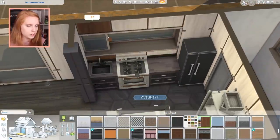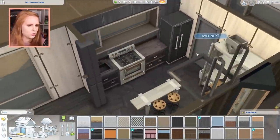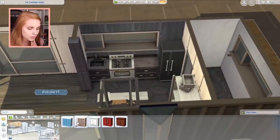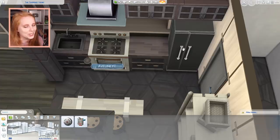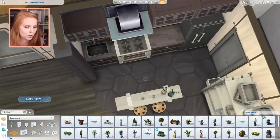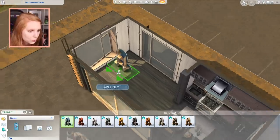I haven't placed cabinets yet, just the counters. I also placed this little area and a laundry machine just for decor — it's definitely not functional but it adds something. We have a clear bulb with nothing on it. I need some cabinets. Also, firemen have made a return in this pack, and the repo man is back too — he'll take your things if you don't pay your bills.